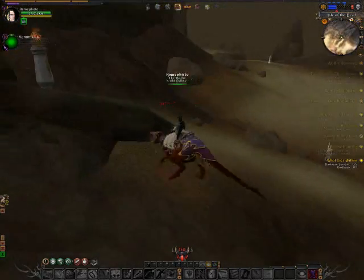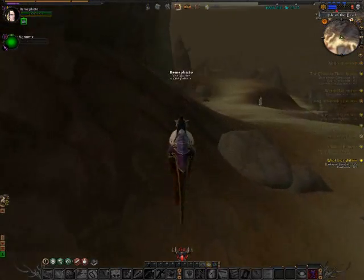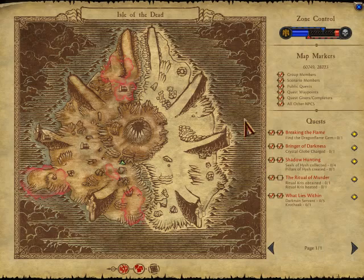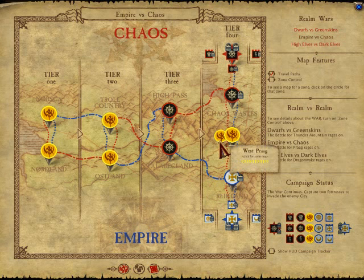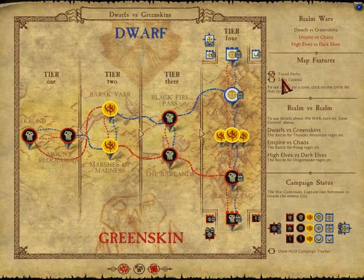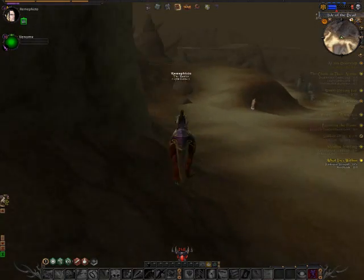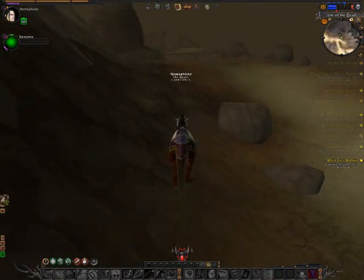As it stands right now, it looks like just a series of quests that take place in this area. This place is kind of like Pairing. And then if you go to Empire Chaos, they've got West Prague and Prague as the special areas. The dwarves and greenskins have Cinderfall, Thunder Mountain, and Death Peak. So this is Isle of the Dead — if I go visit these other places, I will be happy to make a video. Alright, see you next time.